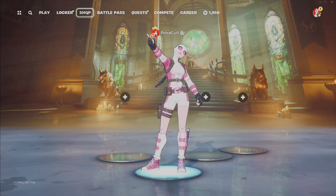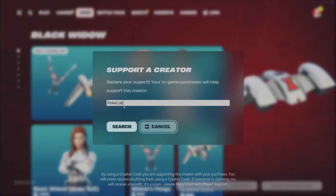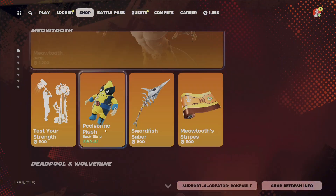But before we do that, if you're going to get anything from the item shop, consider using my creator code. It is PokeCold — P-O-K-E-C-U-L-T. Hit that search. That really helps the channel out, and if you want to do that, that would be awesome.